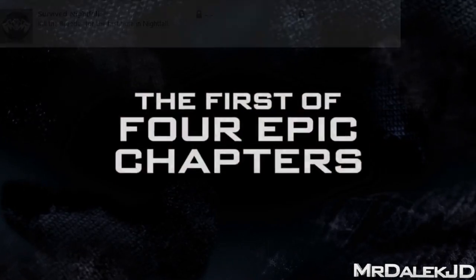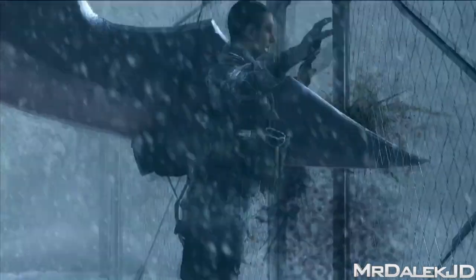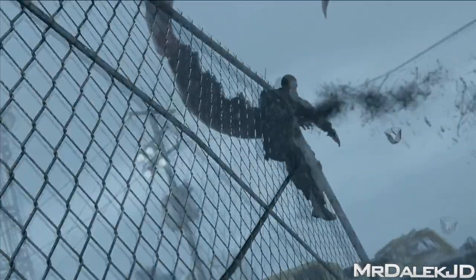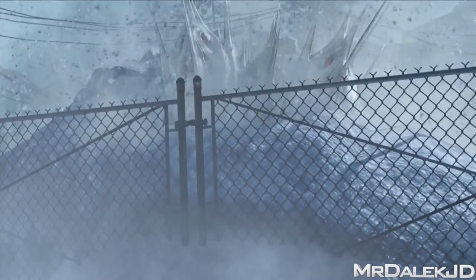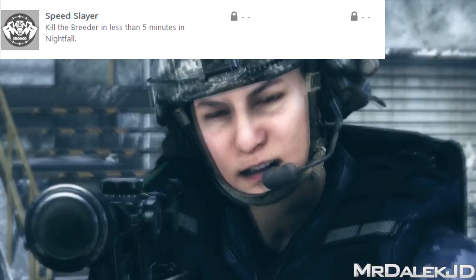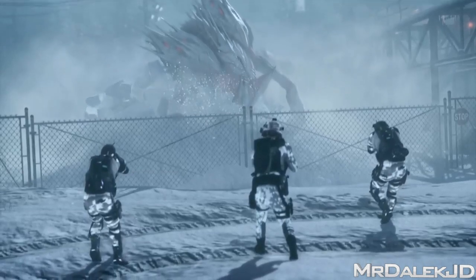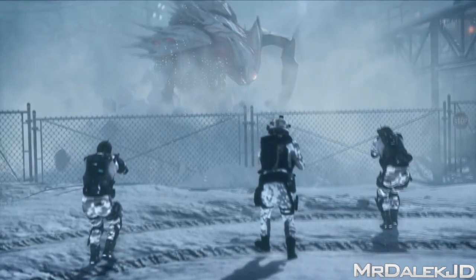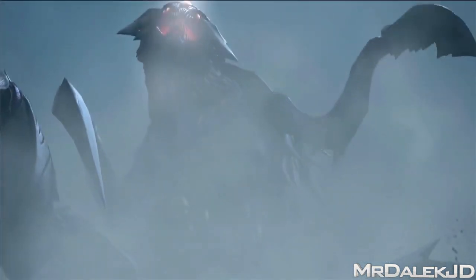The third achievement is 'Kill the Breeder for the first time in Nightfall.' The Breeder is this huge spider you've seen in the trailers — absolutely massive, the biggest alien boss by far in Extinction. The next one is called 'Speed Slayer' — kill the Breeder in less than five minutes in Nightfall — which means this thing may take a really long time to kill. It's going to be a serious challenge to kill it in under five minutes.